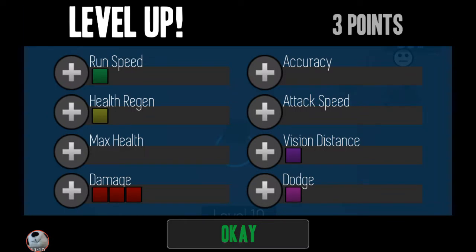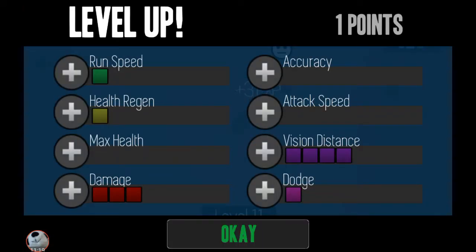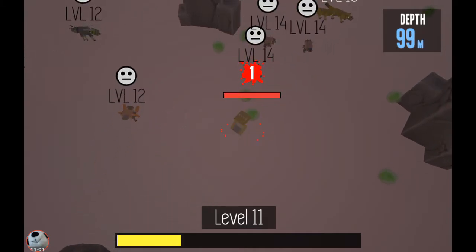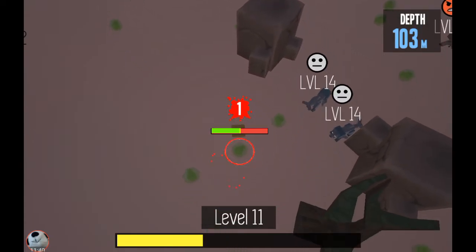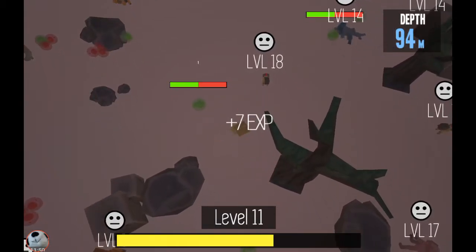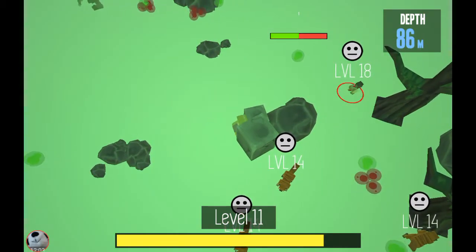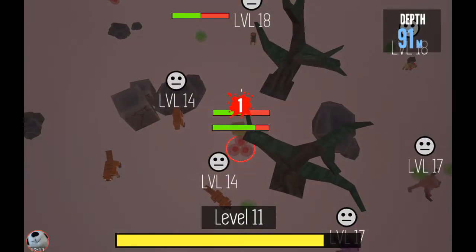These ads are ruining my videos. Let's do vision distance so I can see more of what's around me. Those blue things — I call them the feast things — are really useful. If you find one, you're in good hands. Vision distance really helps a lot to find the bigger meals.